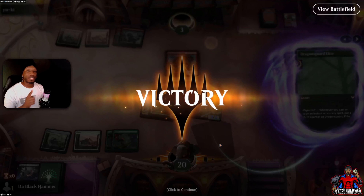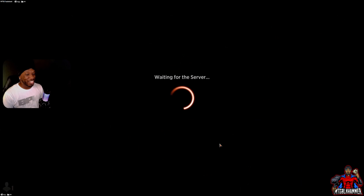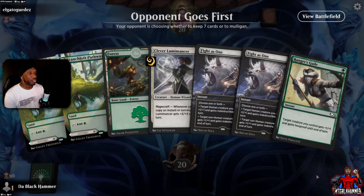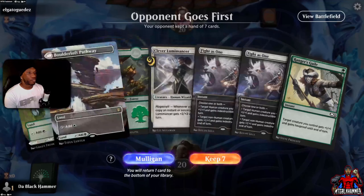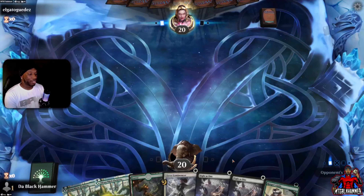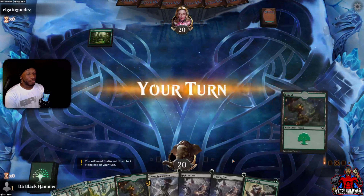We better win — we've got 22 something instants! Let's go to the next one and see how we do. Alright, opponent is going first. Decent hand — we'll keep it. We've got a creature, so that's half the battle for real.